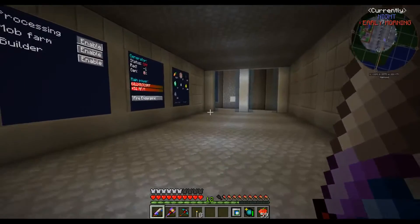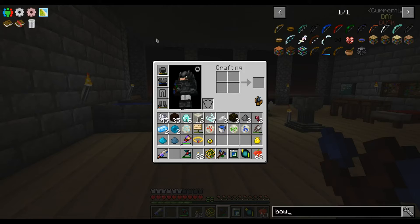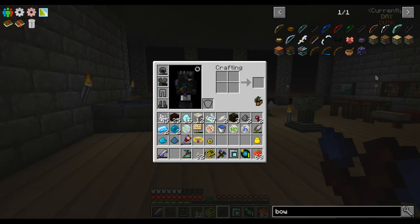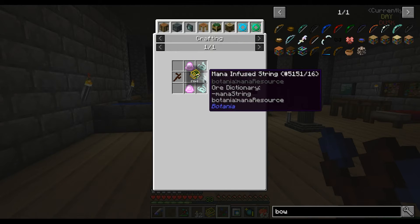Let me first do some research on what options I have, and I will be back. So I was preparing for going to the End, and I wanted to see what kind of options I have for ranged weapons. I decided, well, let's try the crystal bow — so this was easy.